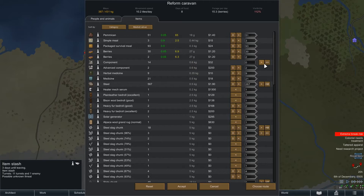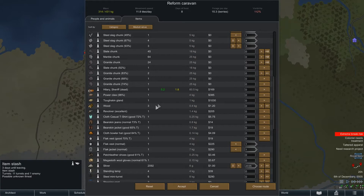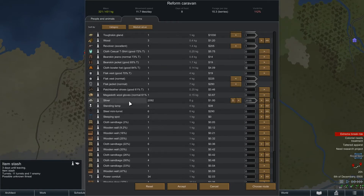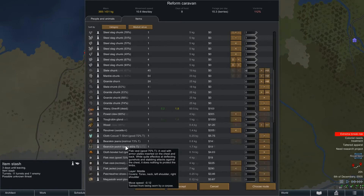Simple meal, berries, components, steel. We might have to leave some stuff behind in order to take those guns — there's a lot of steel laying here. The guns are going to be more important. Oh, we definitely want these items — there's a cheap revolver. This stuff's tainted. Silver, we'll take. Standing lamps, steel mini turrets — they weigh 8 kilograms each, we can take them all. Fantastic.